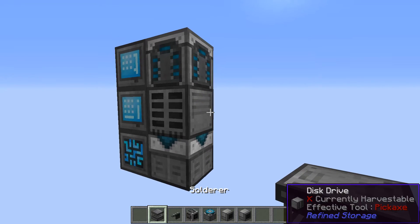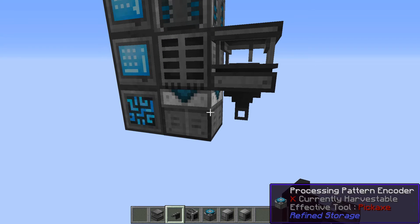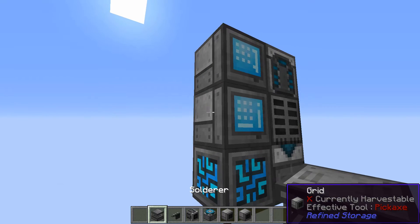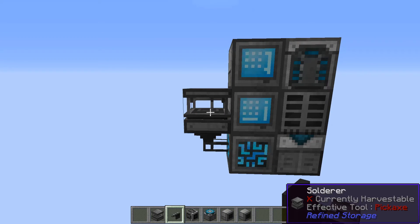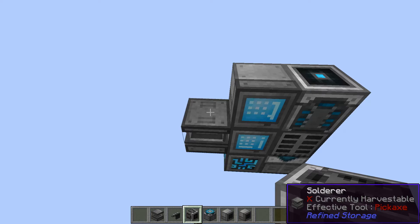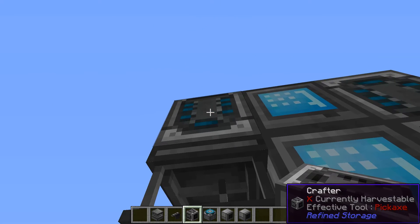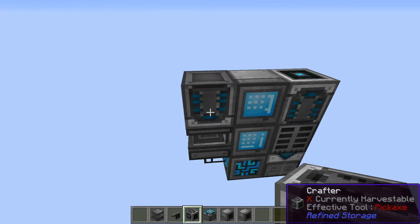I'm going to put the solderer over here and the importer right there, because that connects. Then I want to put a crafter on top of this, but I need it pointing down. So using a junk block as a placeholder — break that, put the crafter down — now you can see the difference: this one is pointing down and this is pointing up. And now I can teach this recipes that will go into the solderer.